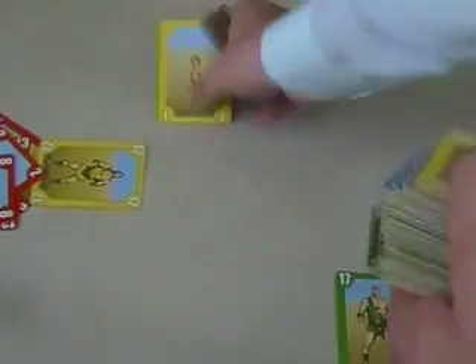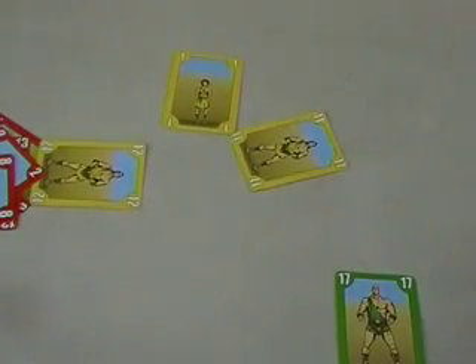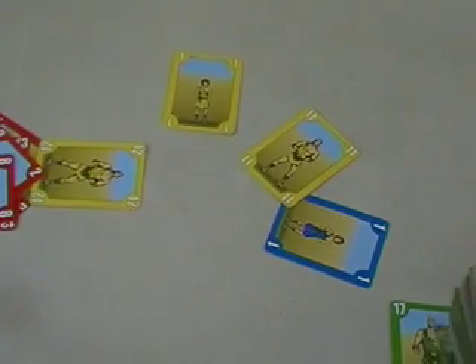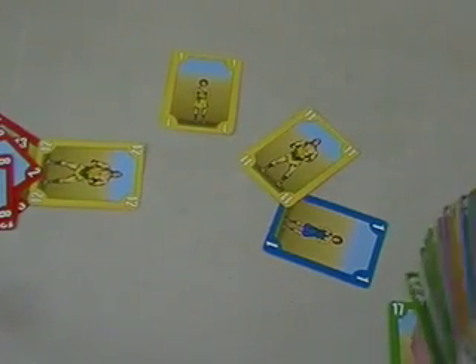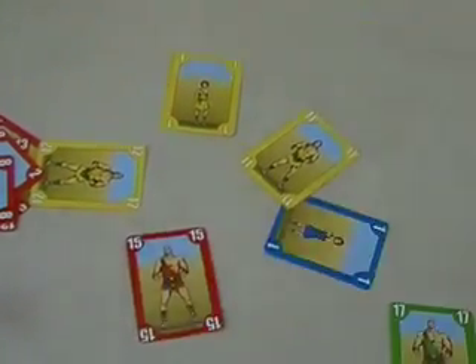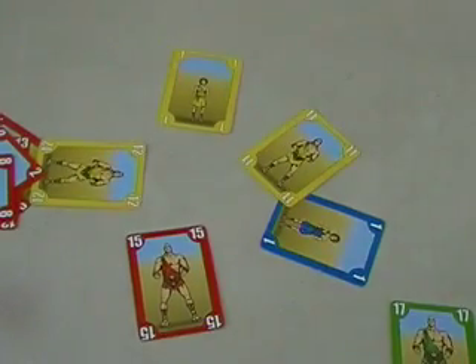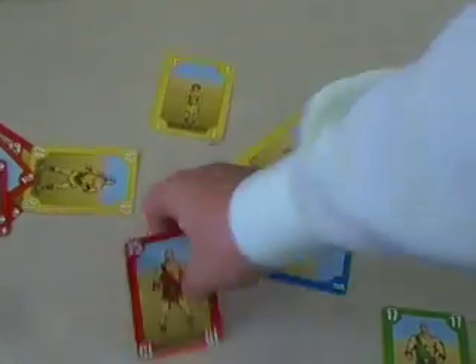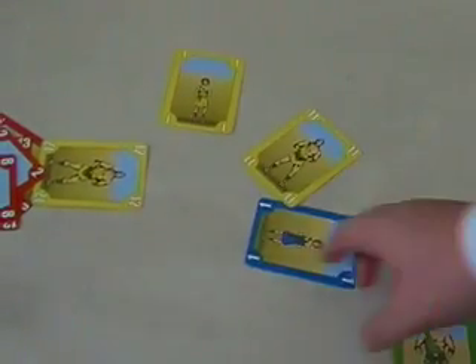The player who played Goliath leads off in the next trick. So let's say he plays a yellow 12, then someone plays a yellow 1, then someone plays a yellow 11, then someone plays a blue 1, and someone plays a red 15. Now we have two number 1s here, so the second one played would be David — he would take Goliath and get the 15. Then the person with the 15 gets the rest of the cards.